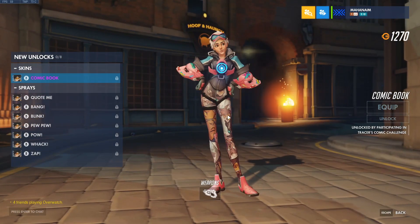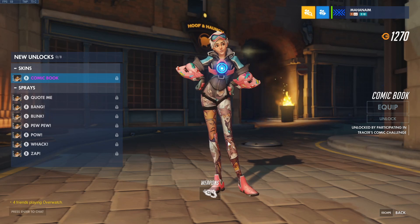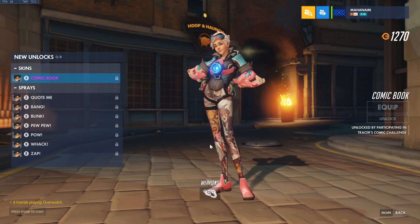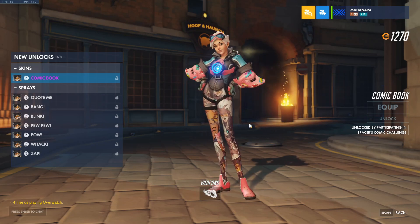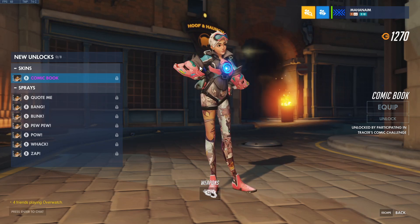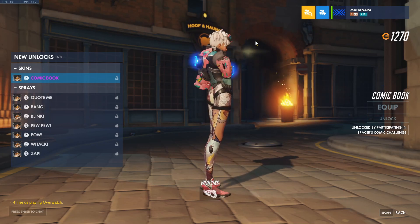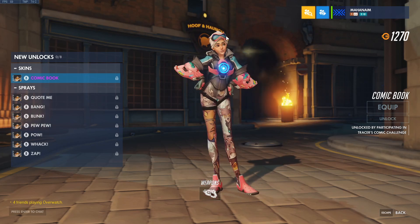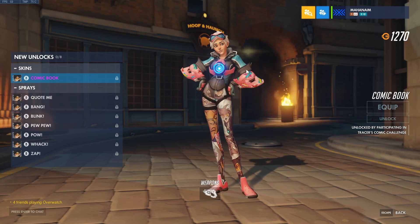With the challenge you do get the comic book Tracer skin. Really cool — it has different panels from the comic book on her leggings, which is actually a really great detail. I'm glad they did something like this. She has pink overtones, boots, white hair, and a new hairstyle. The goggles are not on her eyes; they're actually kind of above her eyes.